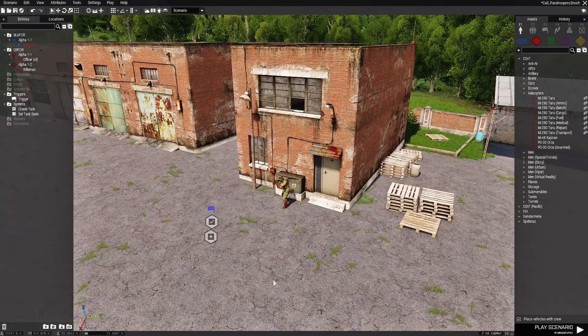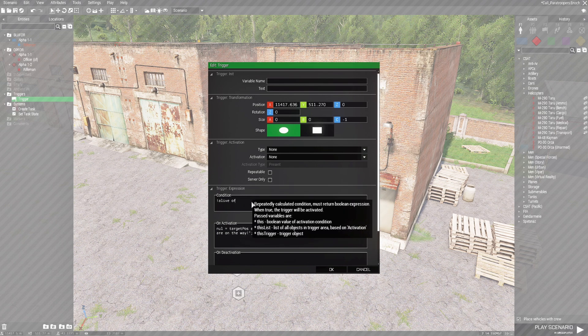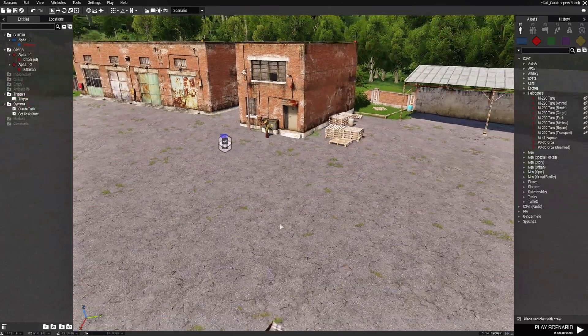Back in our scenario, go to the trigger and edit it. On Activation, paste the code. We're going to add a hint to this code — type: hint 'Enemy paratroopers are on the way!'; Then go to the Condition and type: !alive OF. This will check if the officer is alive — if he isn't, the trigger fires, the script is called, the paratroopers come, and the hint goes off.